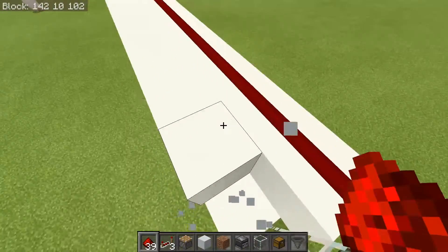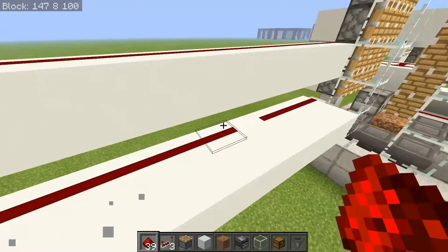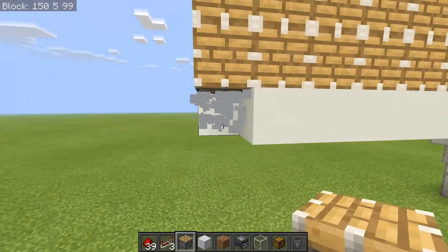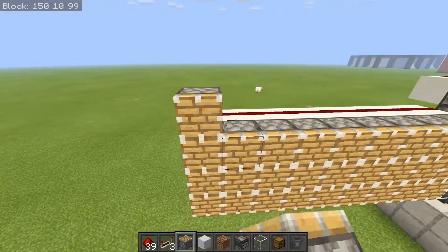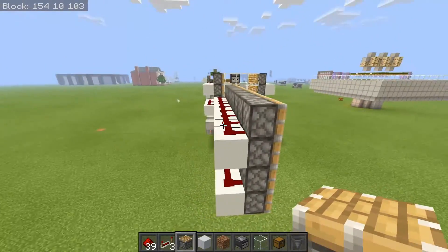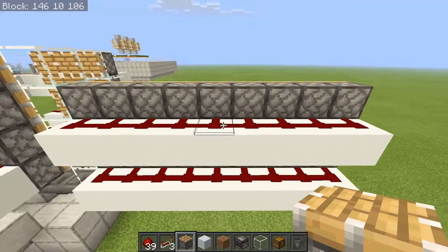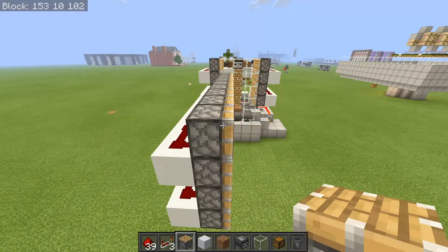Punch out this first layer because this is going to be where the pistons are going to be. Grab your pistons and run them right here and right here, then up, and then break this layer. Go right here and make sure it's four blocks tall — a four-tall piston wall. On the back here, have all of your redstone hooked up into the back of the pistons on our nice little pulse here.